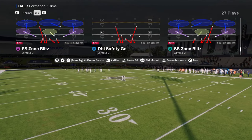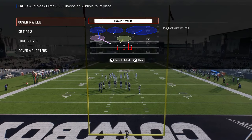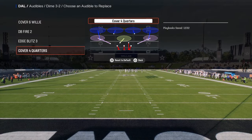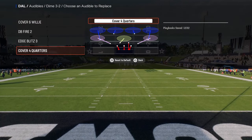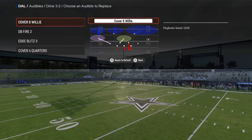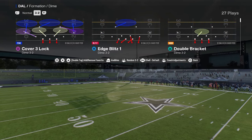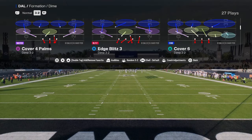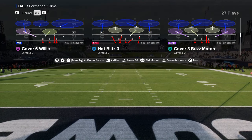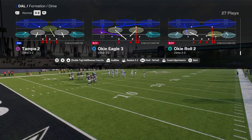These are the audibles I want you to set in your dollar defense: Cover Six Willie — super important to have this in your defense. We're going to primarily focus on Cover Four Quarters as that is our main coverage. The beauty of dollar is they put match defense into this formation, so you have Cover Four Quarters, Cover Six Willie, Cover Four Palms, Cover Six, Cover Three Match — everything you need to be really effective.